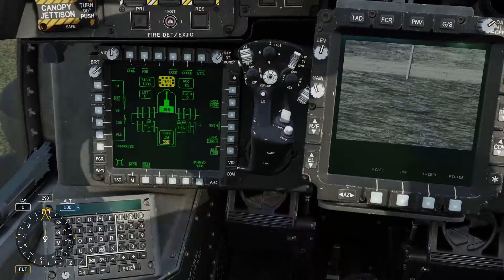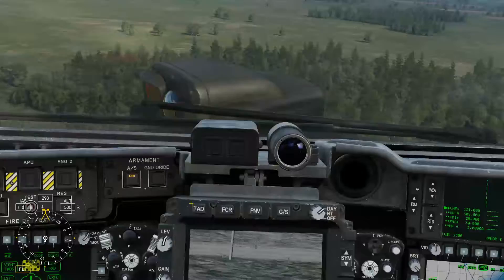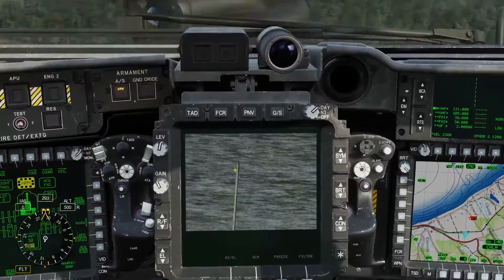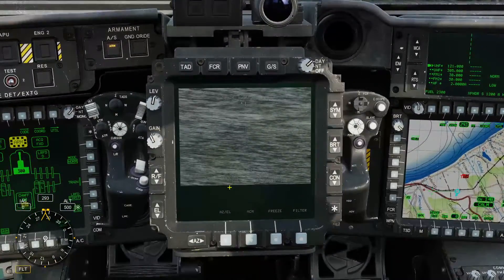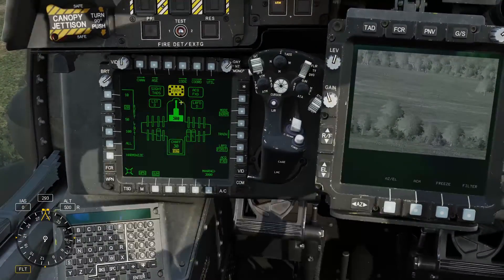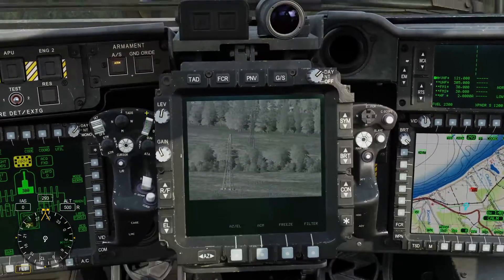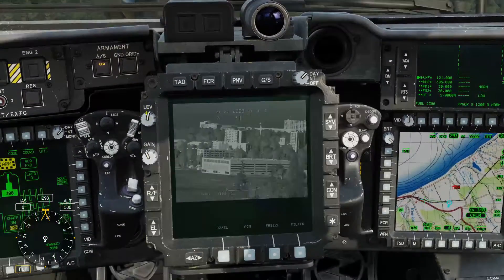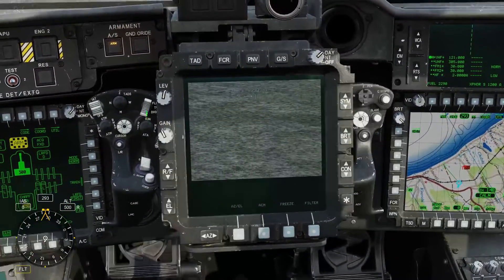We don't need any of the other acquisitions here. Turn that back to fixed. Same thing that we can do with the TADS — the TDU. We can use the same thing with the TDU and enslave the gun to the TDU. As you can see, we're on the TADS side at the moment. So we can find these targets wherever they may be — they should be out to the front. I'll bring the aircraft, I'll bring the PV around.